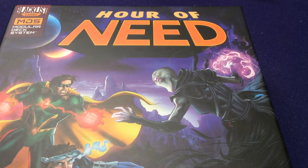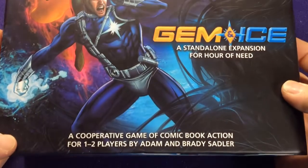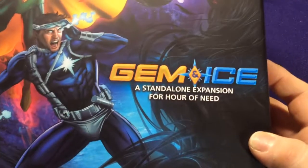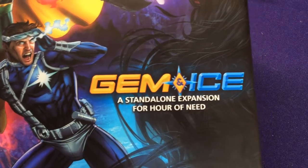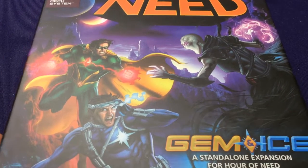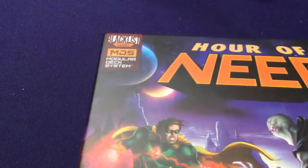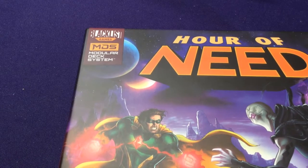Hey everyone, it's Jason. Welcome to another unboxing for Hour of Need, a cooperative comic book action game for one to two players. This is a standalone expansion called Gemming Ice. It's a Kickstarter exclusive, though it might be available on the Blacklist Games site or in the secondhand market.